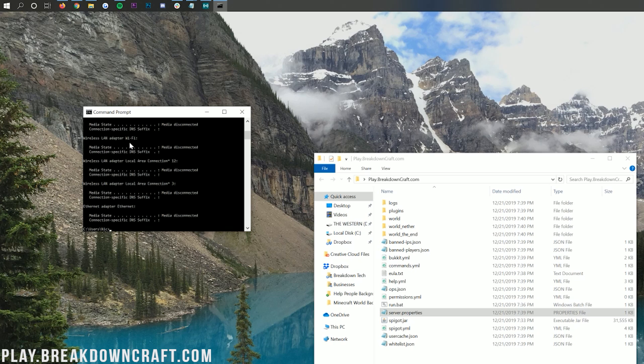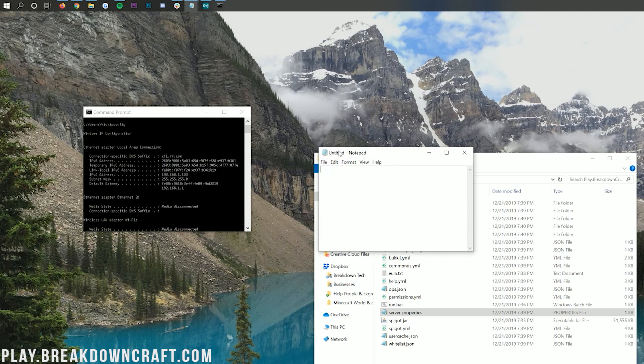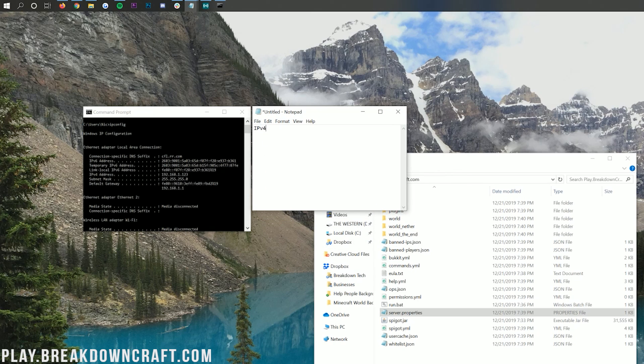It will give you a bunch of information, but there are two numbers we care about: the IPv4 address and the default gateway. Open up Notepad and copy those over. Our IPv4 address is 192.168.1.123. For the default gateway, you need the one that's just numbers — not the one with letters like FE80... that's not correct. The simple one with just numbers — for us that is 192.168.1.1.